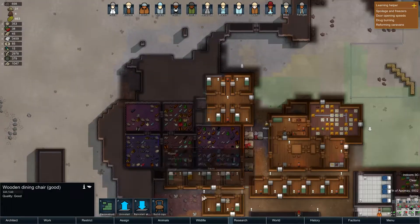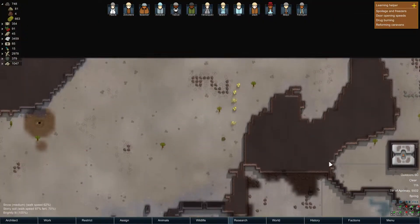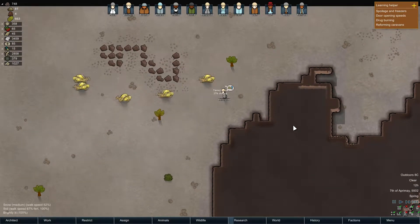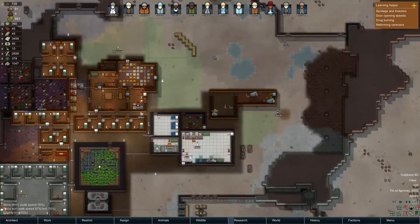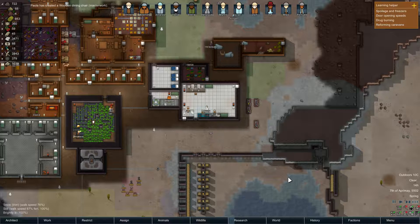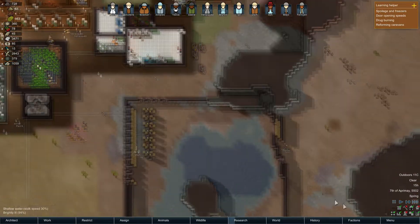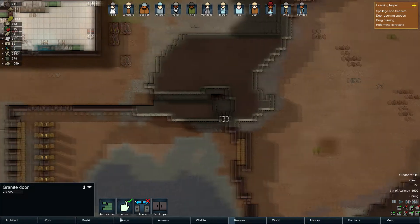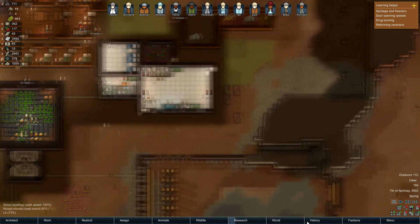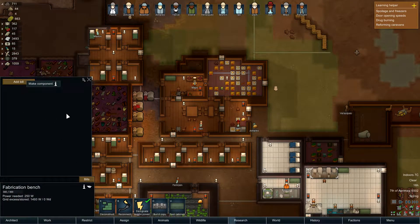Let's make some chairs first. How's the taming going, Velazquez? Come on! A wooden chair - masterwork! Nice! That's our Paula - construction 16, pretty impressive. Are those auto doors? Nope, they're just granite doors, not autos yet. We do have to make those into auto ones. We do have enough components now and we do have a fabrication table.